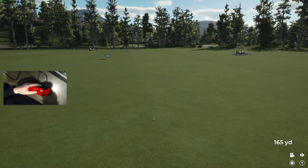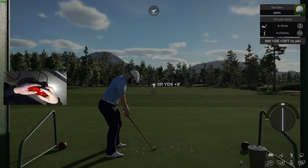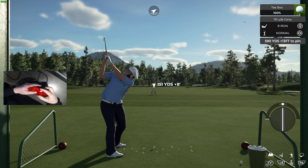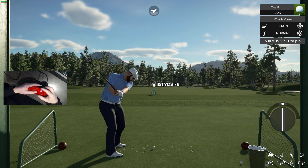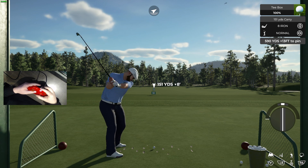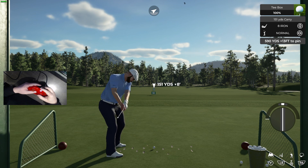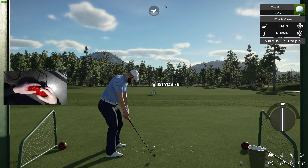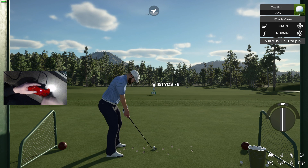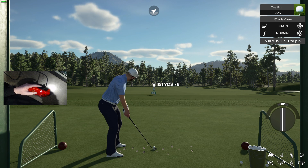I'll show you right now — the longer you hold, the more the meter shrinks. So when you hit that vibration, the region for perfect, the region for gray fast, gray slow, and the region for your swing plane all shrink. You want to avoid shrinking any possibility of getting that tempo. You want that white box to be as wide as you possibly can.